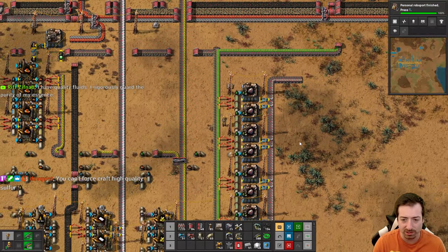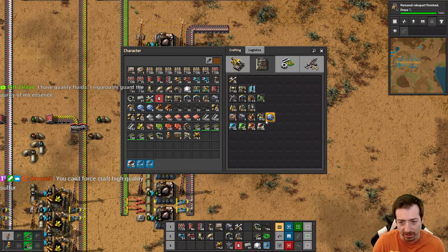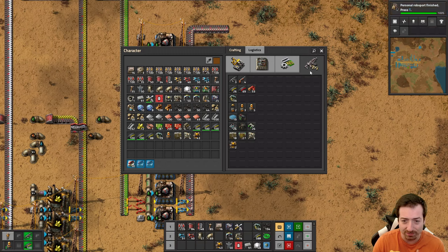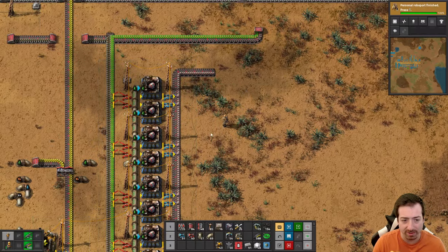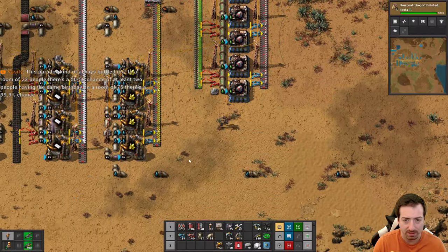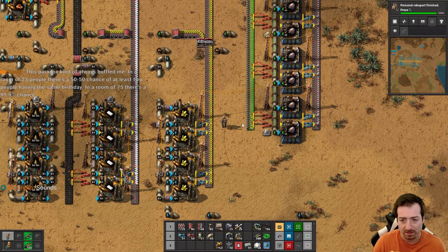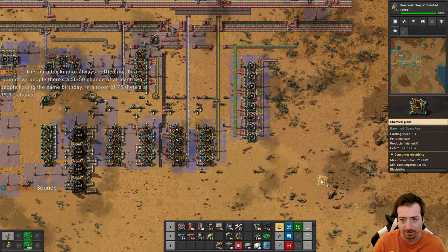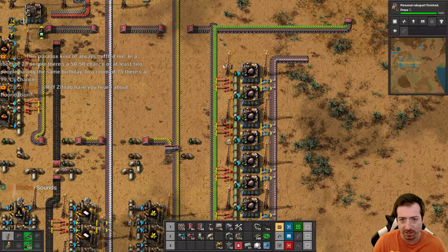There's going to be so much confusion in the community about how to even describe quality mechanics - quality ingredients versus upgrading via quality modules are two different ways to get quality things, but they don't have easily definable words. Why did I bring sulfuric acid over here? Batteries, that's why. I didn't leave enough room between these two for batteries. I was thinking I'd put batteries right here, so I think I would like to rebuild this area.